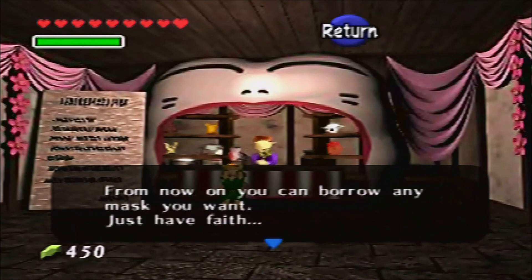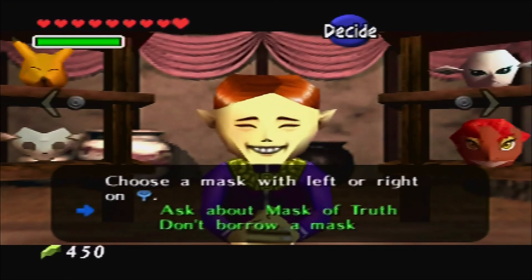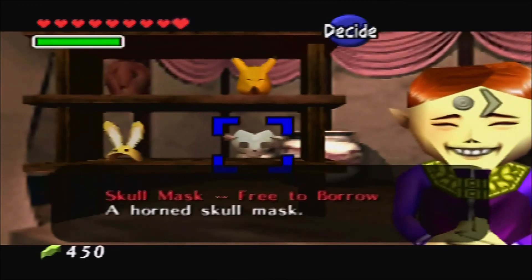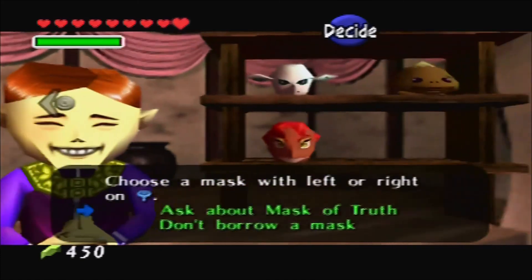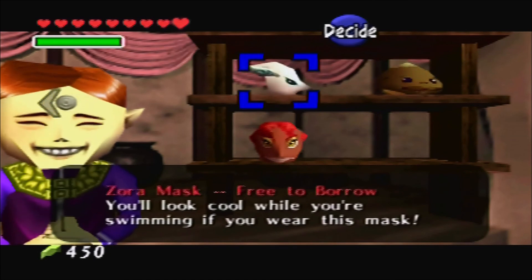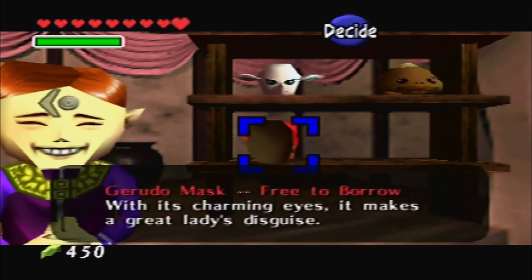As you can see, there are also a few optional masks we can wear. From now on you can borrow any mask you want! There are eight slots in total. We obviously sold off these masks, but now they're free to borrow. You can have the mask of a Zora, the mask of a Goron, the mask of a Gerudo thief, or the Mask of Truth — which we've got right now.